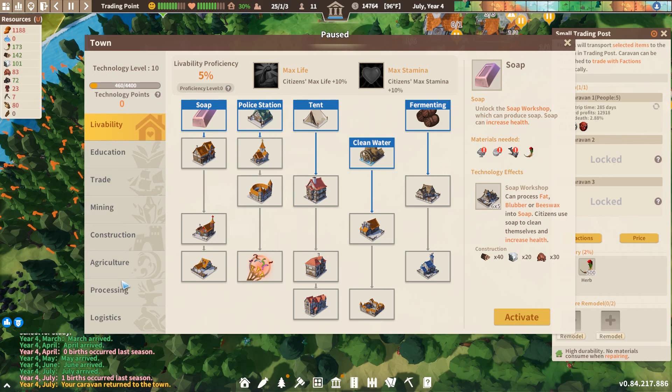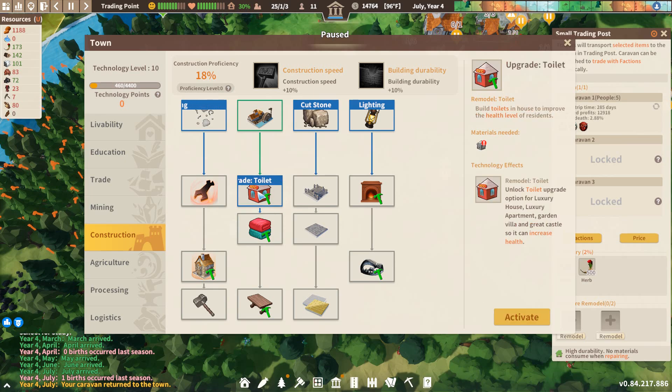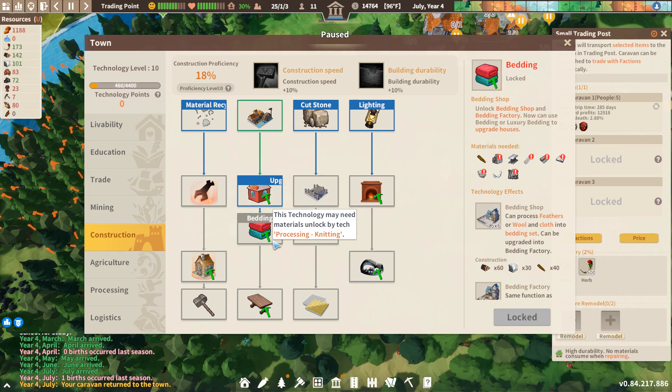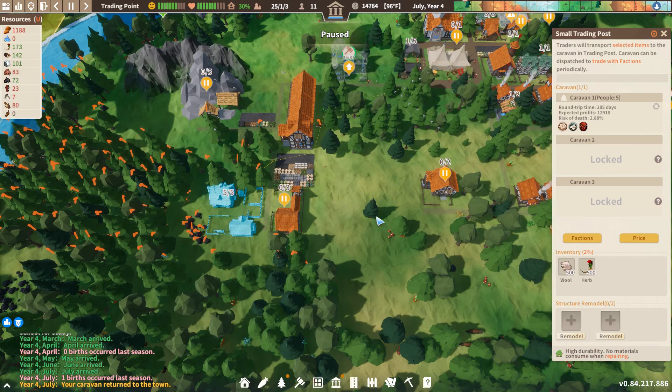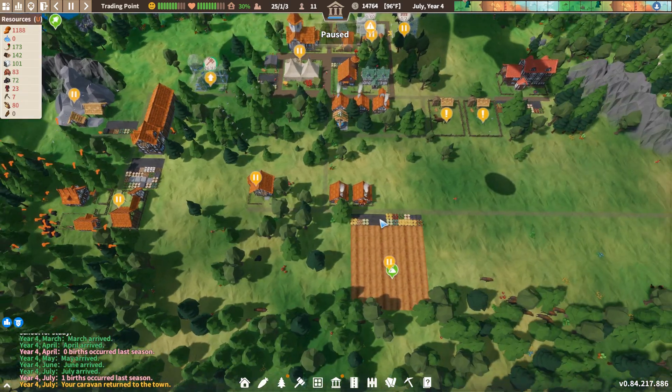If you'll remember, we'd still need to - one, unlock toilets, which was absolutely a complete waste of points - and then two, the bedding. It's not that expensive. Maybe we will. But I don't know. So decisive, right?